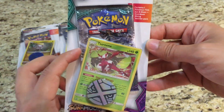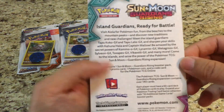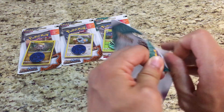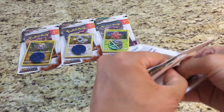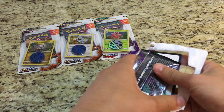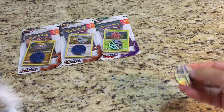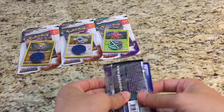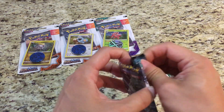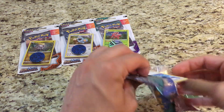First one is this Serena blister. It's pretty nice, nothing fancy to it. Let's open it up and see what we get. Remember we got our 300 subscriber giveaway going right now. The votes for which booster box to open are almost done — Burning Shadows is leading with 26 votes, Guardians Rising with 9, and Roaring Skies with 5. So if you want to enter make sure you go check out that video.